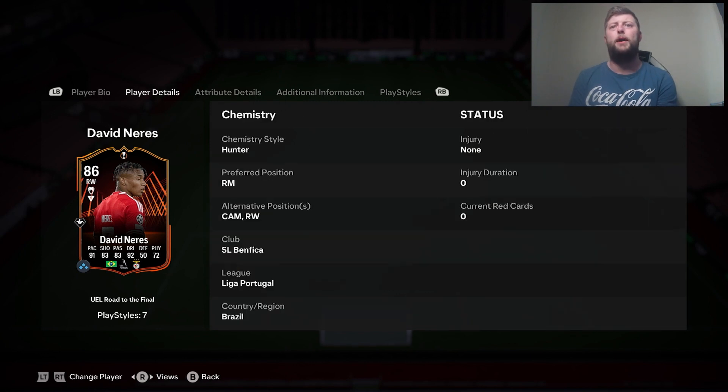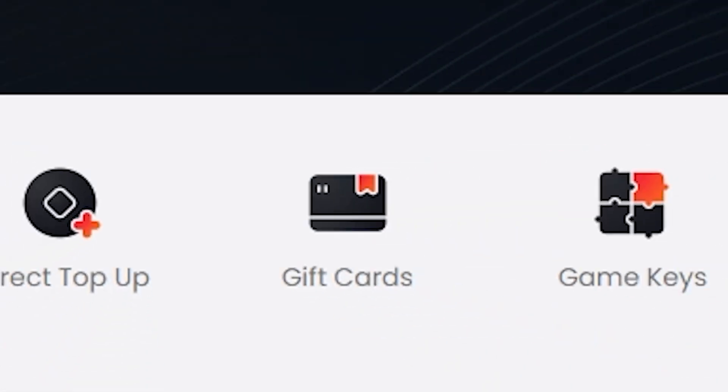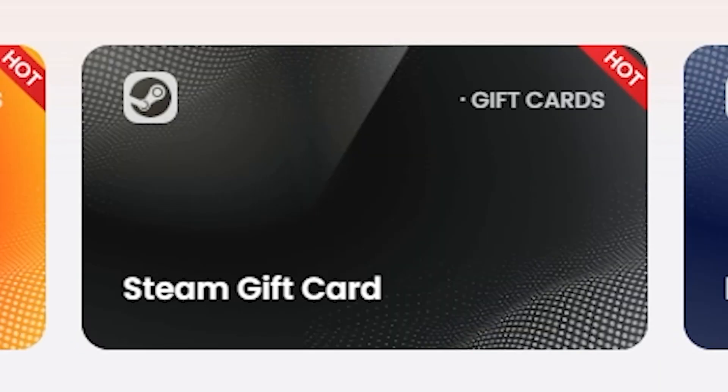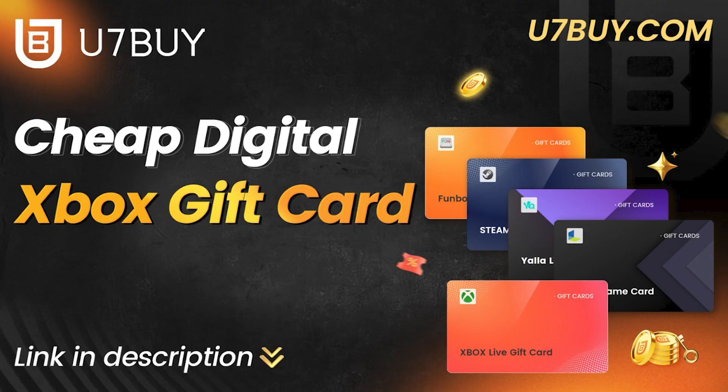So let's have a look at Neres and see if he's worth your time of day. Are you looking for gift cards, game keys, and more? Head over to U7Buy for a variety of cards — from PSN and Steam all the way to Xbox — with huge amounts of price variations. Check the link in the description for cheap, reliable digital cards.